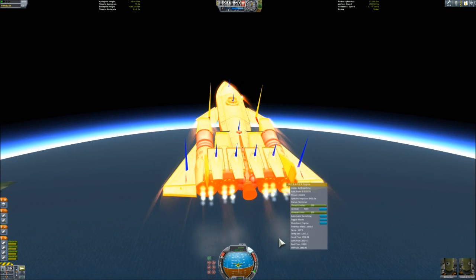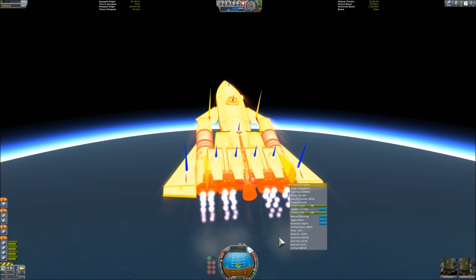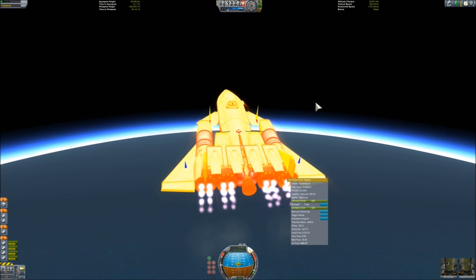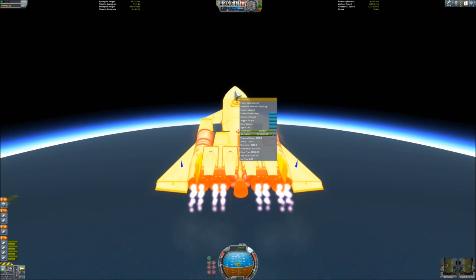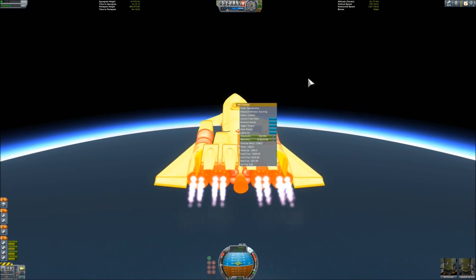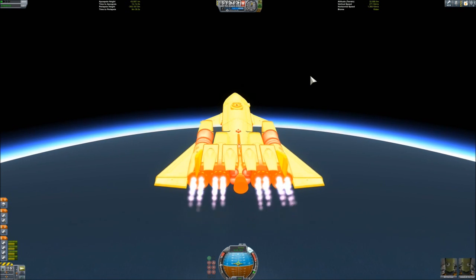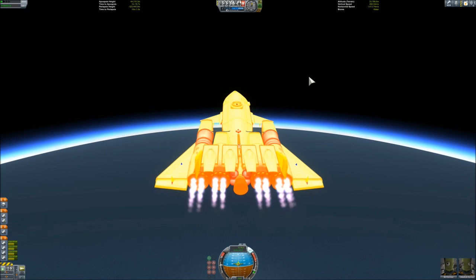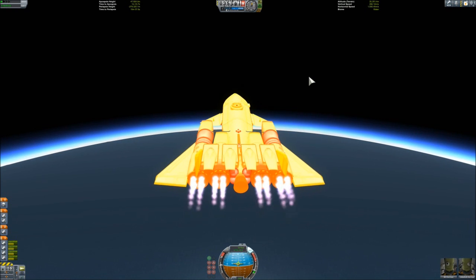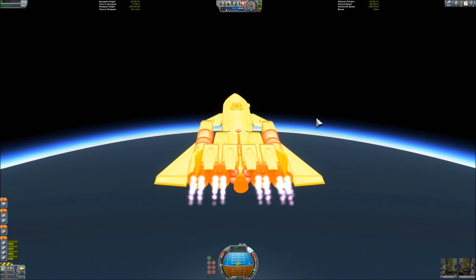At this point we are losing thrust with the jet engines, but we got the most we could from them. So I switched to rockets and turned off the intakes to reduce drag, though at this point there is not much drag anyway. You can see that we also lost most of the lift. I used less than full throttle this time because I wanted to burn in the higher atmosphere more. But whatever I do, I always get up with the same delta-V remaining — there is not much more I could do with current limitations.